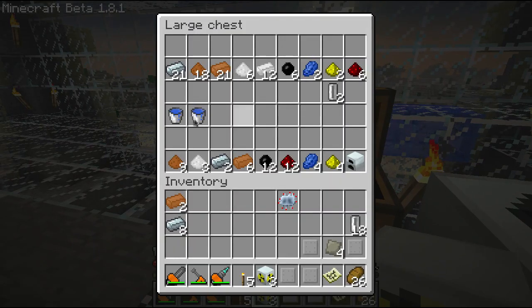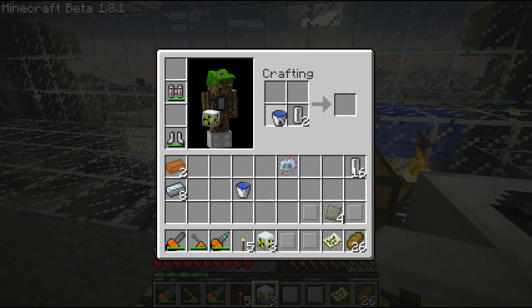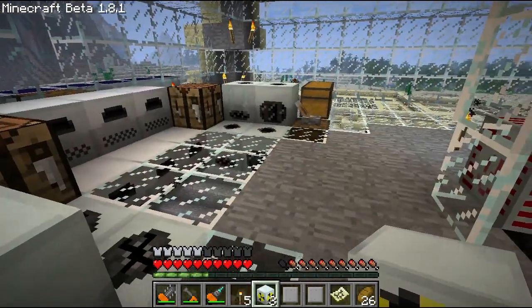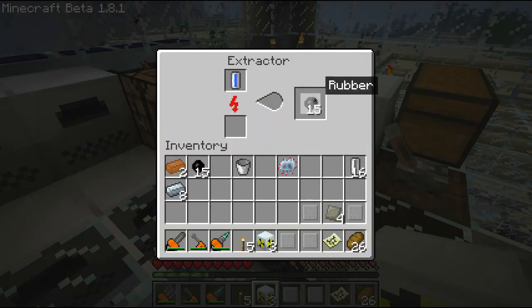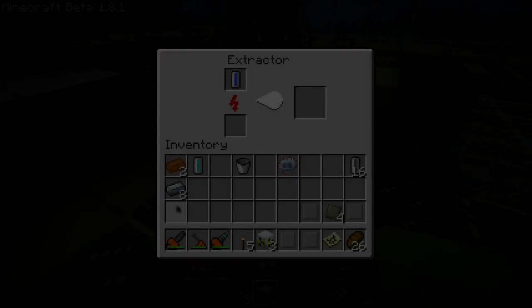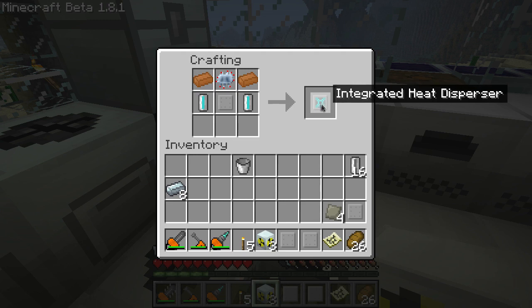Then take these 2 buckets and 2 empty cells. Combine the water bucket with the empty cell and it'll give you a water cell. Do that with both water cells. Then put those in an extractor. Once they extract, they will not stack, so you'll have to split them up and put them in 2 different slots, or wait on it. Next, combine the advanced circuit with 2 coolant cells, an integrated reactor plating, and your last 2 copper. That'll give you your integrated heat disperser.